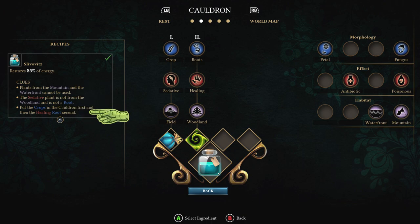This third clue starts to tell us the order of things. Put the crops in the cauldron first — so crop goes in the cauldron first. And then the healing root second — it puts healing and the root together there. We know the root is there as well. By process of elimination, the sedative plant is not from the woodland and not from the root, so the sedative does not go in that slot. Therefore the root must go second since the crop goes first.